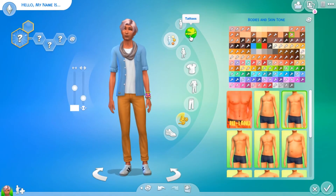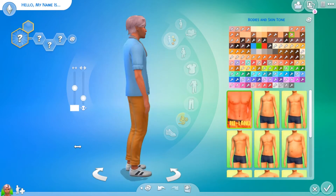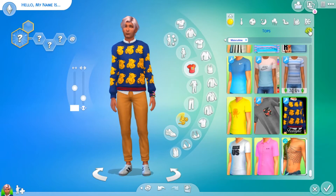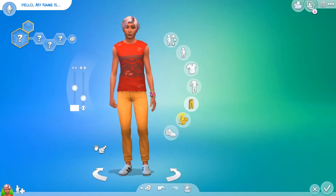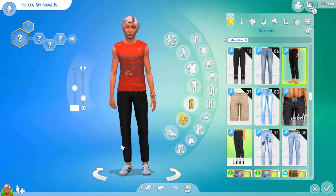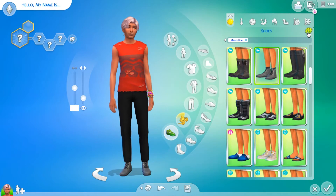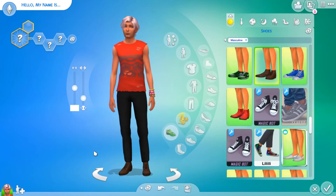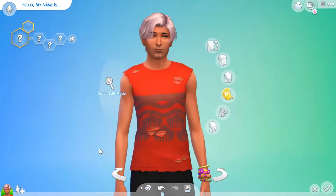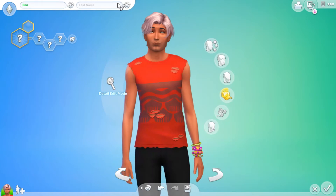Let's do his body and his clothes and then we'll move on to the mother. Body — one, two, three. Okay, not much of a change. Let's do his shirt — one, two, three. Oh god, you're gonna look homeless, my child. Pants — one, two, three. Okay, he's wearing really nice pants and a not-so-nice shirt. Shoes — one, two, three. Very interesting man, very interesting.